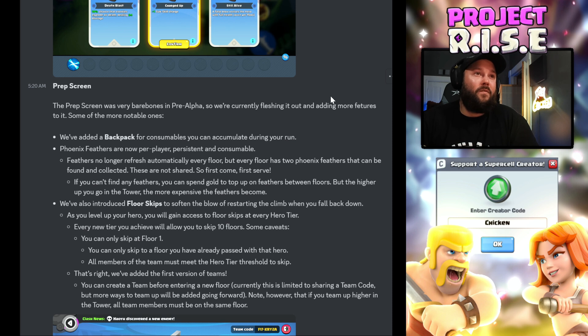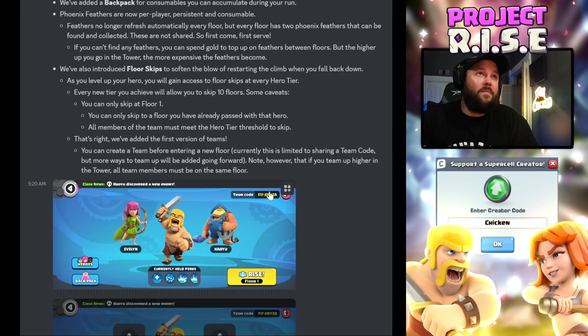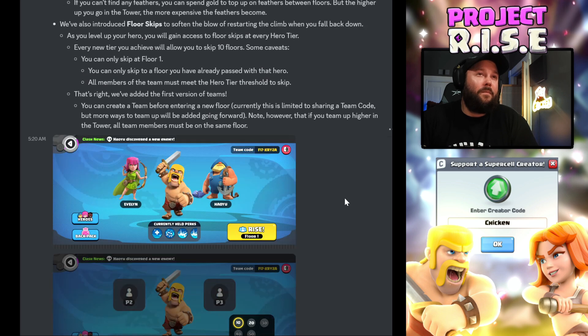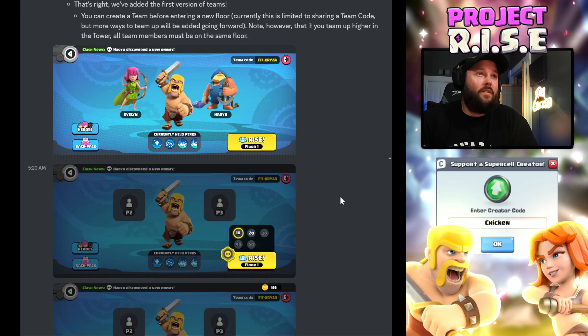They've added the first version of teams. You can create a team before entering a new floor — currently this is limited to sharing a team code, with more ways to team up to be added going forward. Note that if you team up higher in the tower, all team members must be on the same floor. Floor skip increments shown as 10, 20, 30, 40, 50.